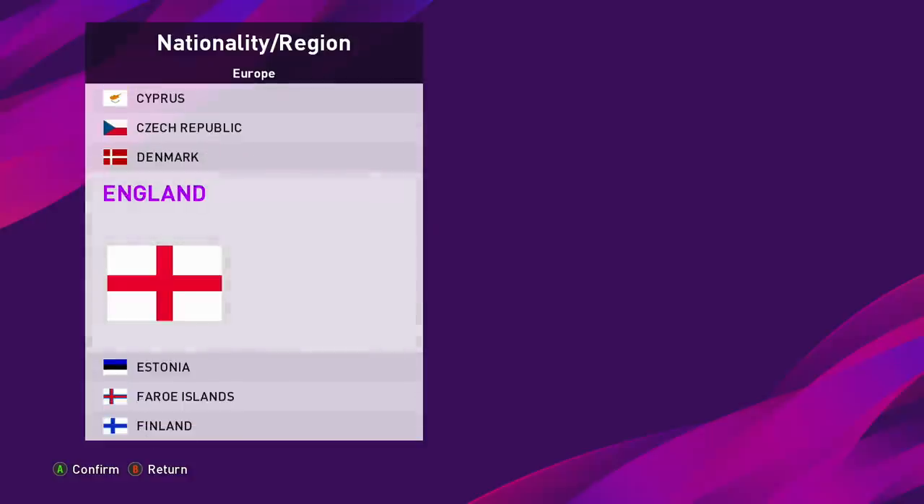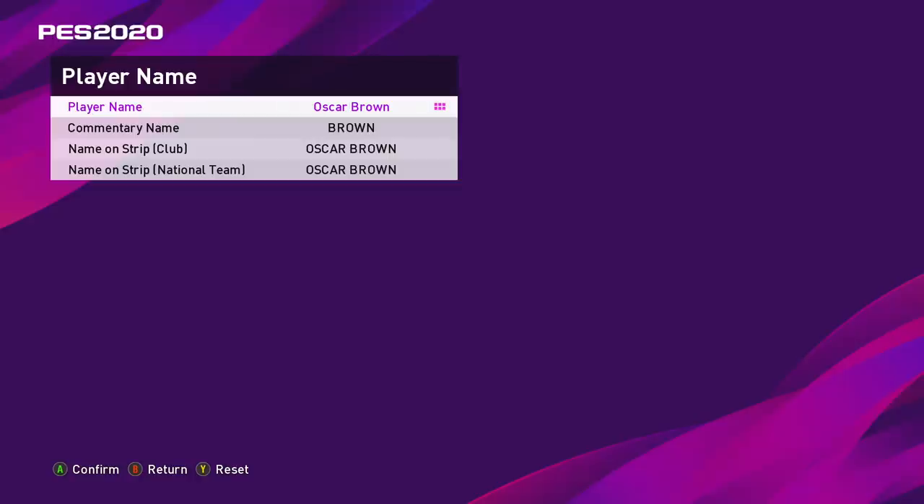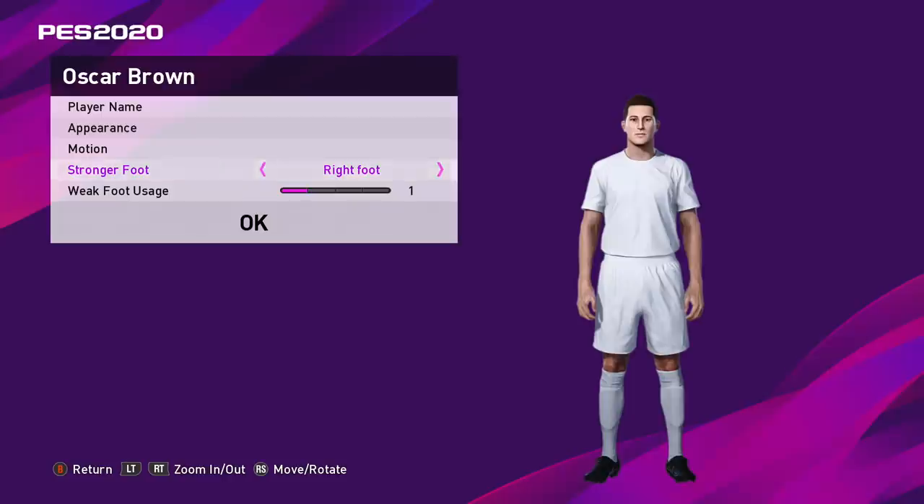Time to create our player. We're going to select England as his nationality — there's a reason behind this. I'm giving the created player the name Oscar Brown. People that have followed my FIFA 19 MyPlayer career mode series will know why I've gone for that name — a bit of an easter egg. I'm making my player right-footed, and interestingly we can select the weak foot stat from the start, so I've gone with four — why not?